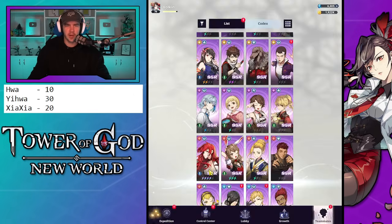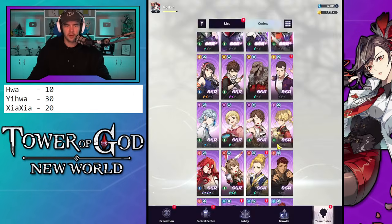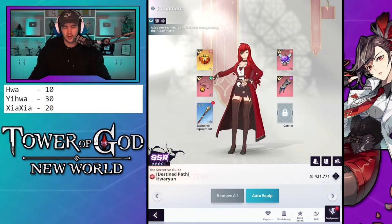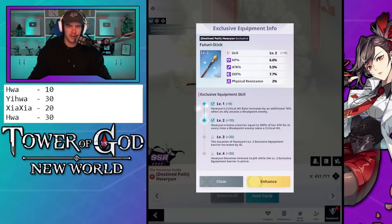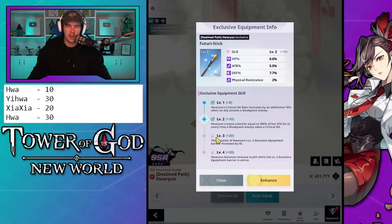Then after that I'm going to jump back into Hua Rian and get her all the way to 30. Her level 30 isn't game breaking, but the Jolt immunity is really nice, and because she's my carry I want every bit of investment into her. Same with Ihua — going from level 30 to 40, all my reds are going into Hua Rian and all my yellows are going into Ihua.